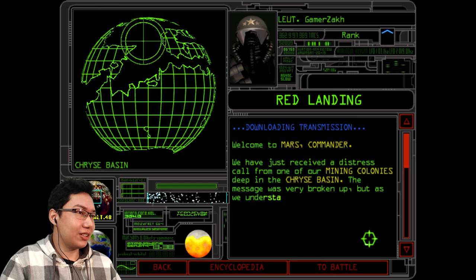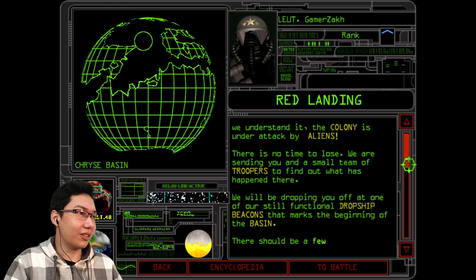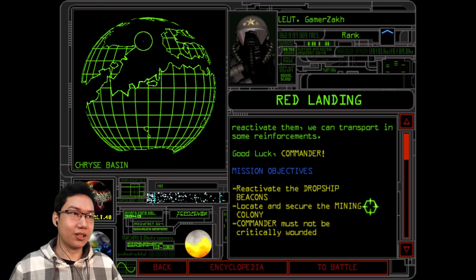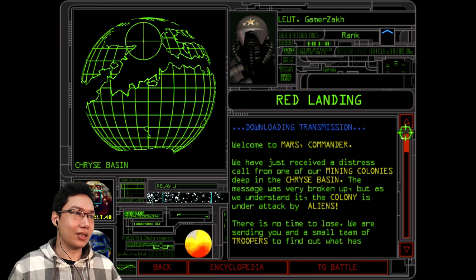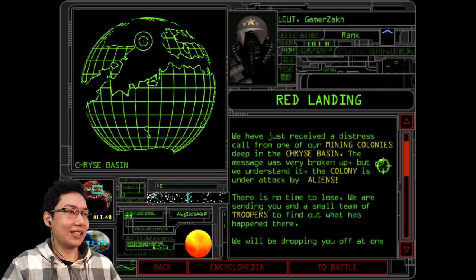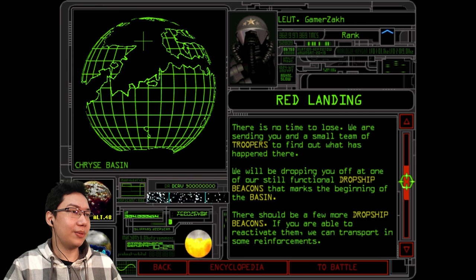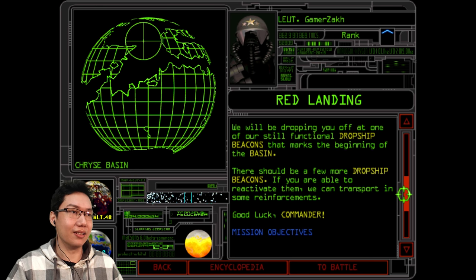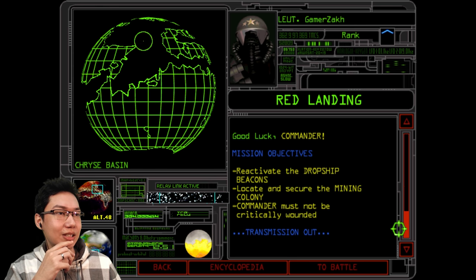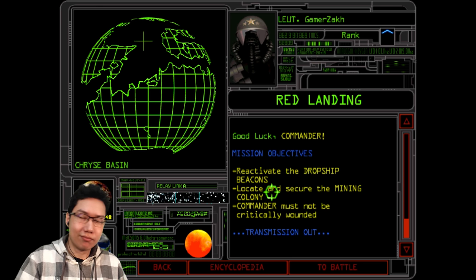Red Landing. Welcome to Mars, Commander. We have just received a distress call from one of our mining colonies deep in the Christ Basin. The message was very broken up — I can't read that fast. There are our mission objectives. The colony is under attack by aliens, there is no time to lose. We are sending you and a small team of troopers to find out what happened. We will drop you at a functional dropship beacon; reactivate more beacons and we can transport in reinforcements. Good luck, Commander. Mission objectives: reactivate the dropship beacons, locate and secure the mining colony, and the commander must not be critically wounded.